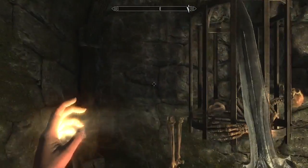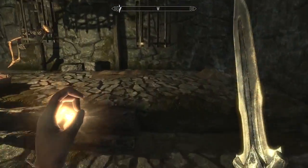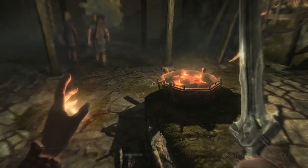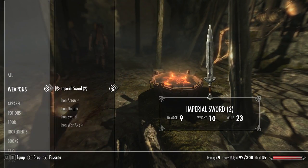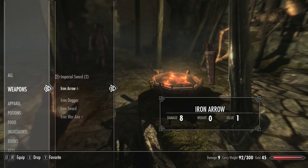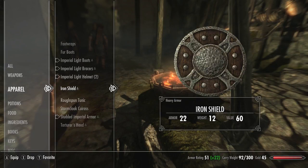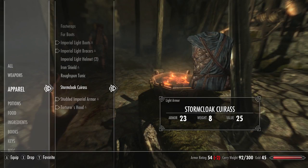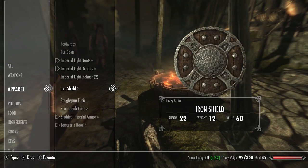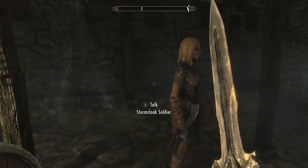Stormcloak soldier. Rogue skeleton. Bone meal — all this stuff is kind of useful. Let's go ahead and equip. Let's take a look at items quick. Weapons — we already have an Imperial sword. Apparel — should I go with an iron shield? Let's put the torturer's hood on because this is actually better. Let's just try using a shield for a little while and see how things go.